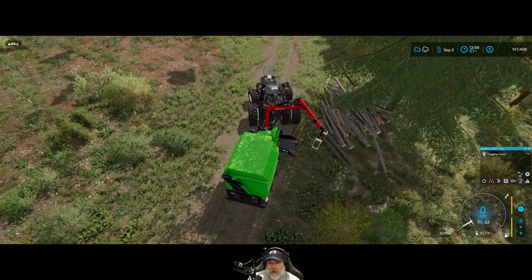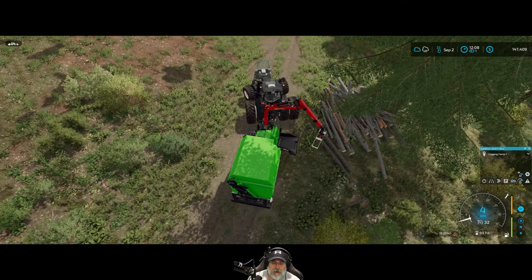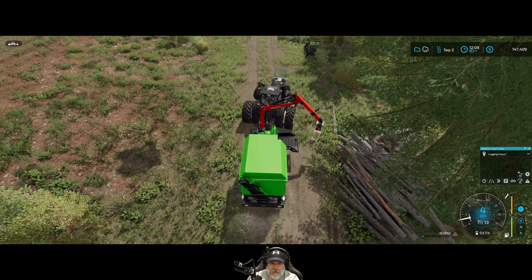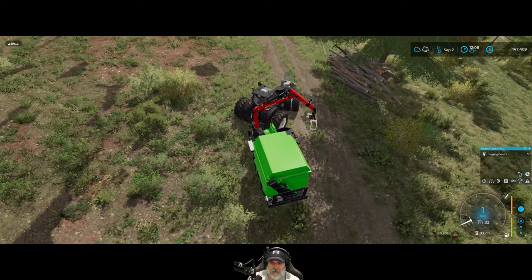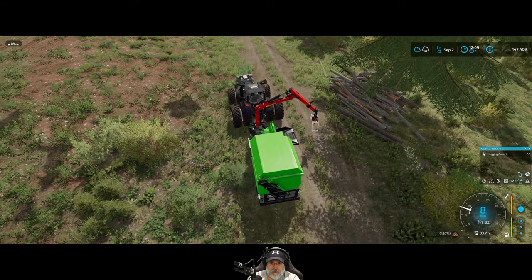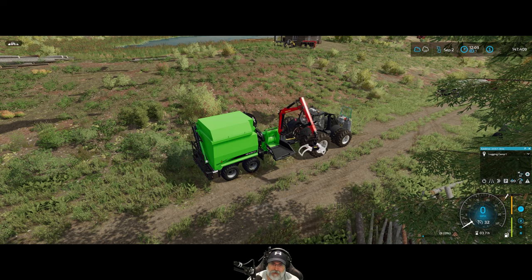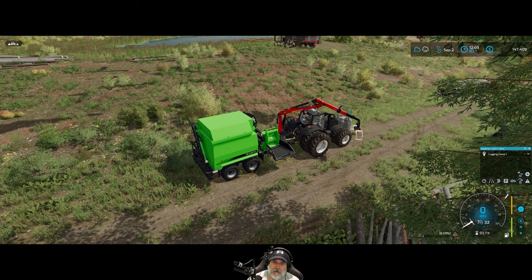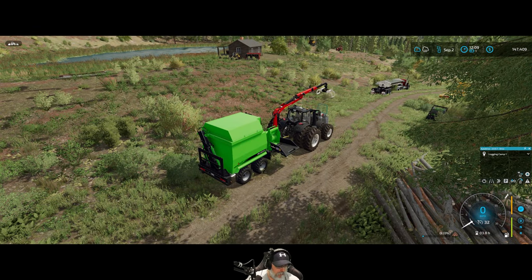One thing I want to investigate is how short I can make the big deadwood logs and then pick them up by hand without using super strength, because the crane's nice and all but I'd rather not use it if we don't have to. Let's just kind of get it up and out of the way for the moment.